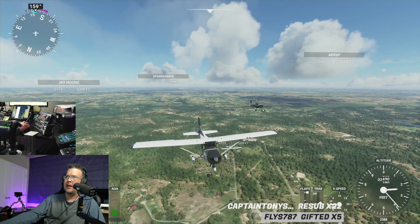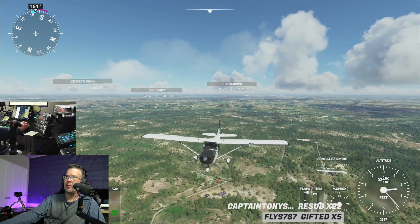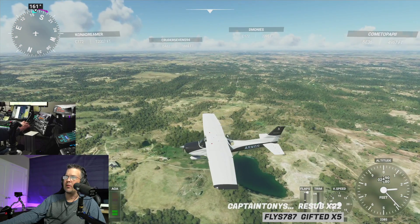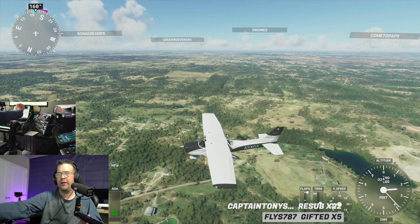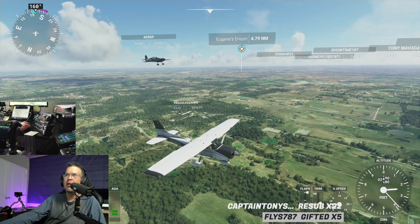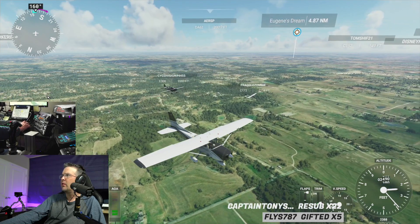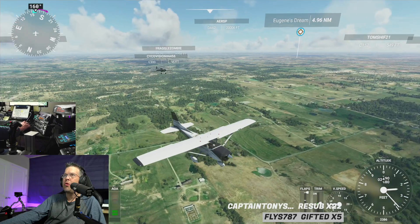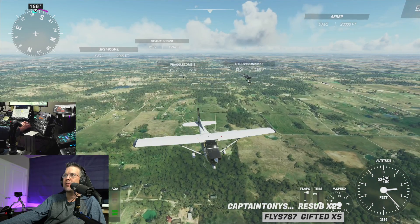Whoever that is next to me has a little bit of lag and rubber banding — Fraggle's got a little bit too. I put the waypoint in, which gives us the right track for runway zero-one. Perfect — 87 miles to go. Are you having any rubber banding on those two off of our left wing — Fraggle Zombie and the other guy? Nope, yours is smooth, so it's just on my end.